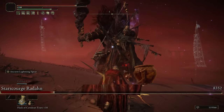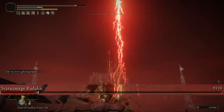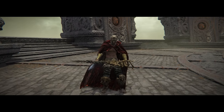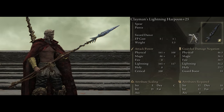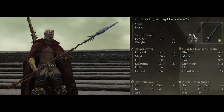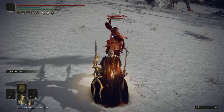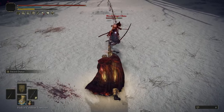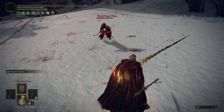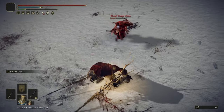Right now we have long range attacks covered, so what about close range? For that, I got it covered with a second spear, the Clayman's Harpoon. It's the hardest hitting spear with a really low amount of weight on it. But if you want to use the absolute best of the best, you can use the Cross Naginata — that weighs a bit more, does the same damage, and also has a little bit of passive bleed buildup on it. I didn't want to use it because it's used so much in builds, but I wanted something just as effective.